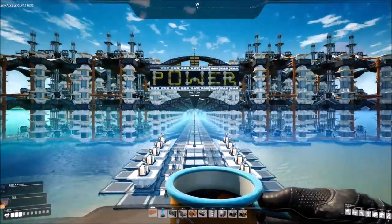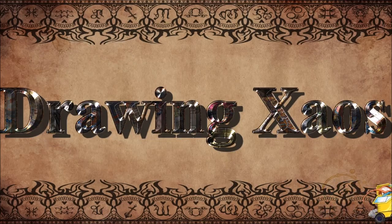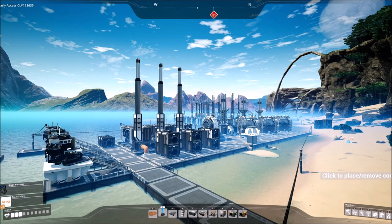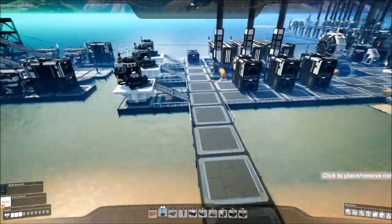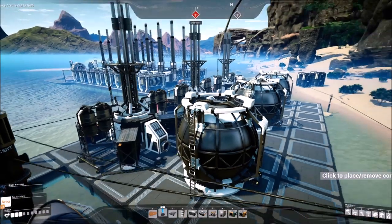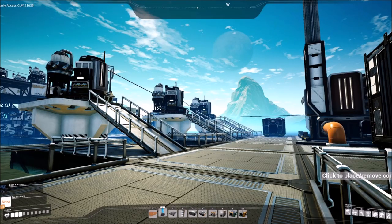What's going on guys, Building Chaos here with another Satisfactory video. With the Steam release vastly approaching, I thought we'd go over for all the new players and old, every single thing you need to know about power - from something as simple as a biomass burner, a little more complex with coal generators, the vastly important fuel generators, or even nuclear power. We're gonna go over everything in this video.